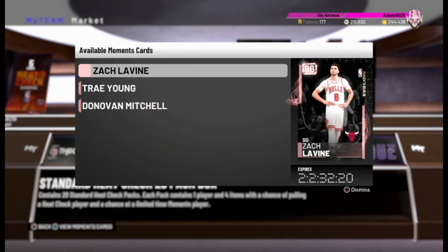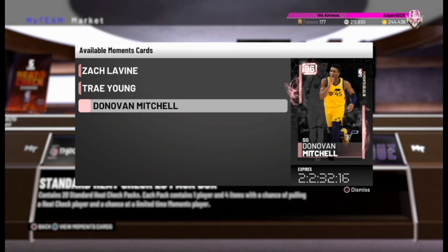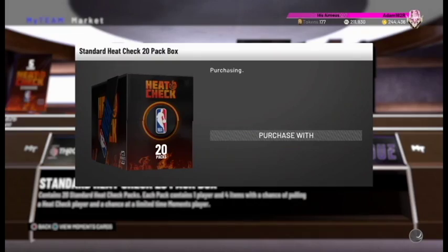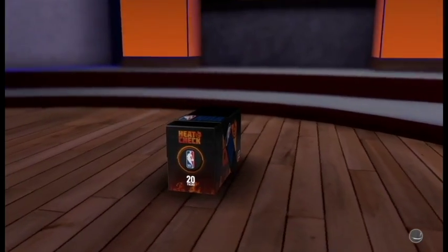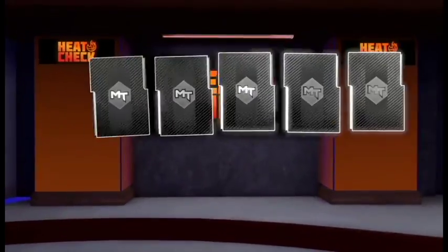Hey guys, what's good? It's Adam182R here with a brand new pack opening. We have three pink diamonds: Zach Levine, Trae Young, and Donovan Mitchell. We're going to open up a 20-pack box of heat check and try to grab some of these cool new pink diamonds.